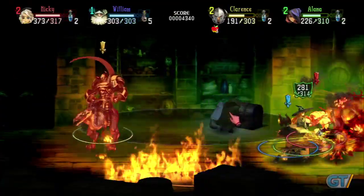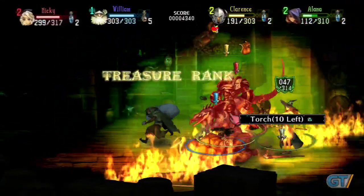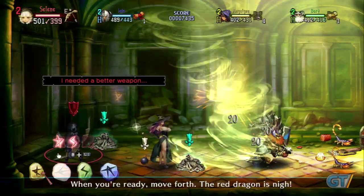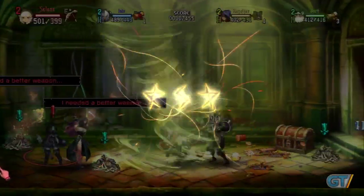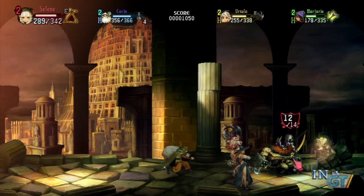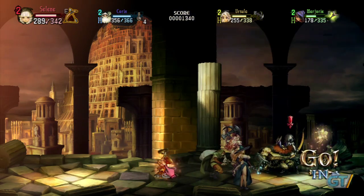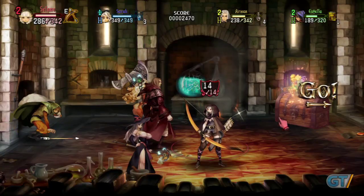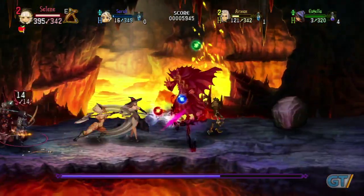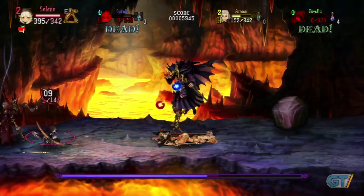The PS3 and Vita versions of the game are identical, and while a bigger screen undoubtedly makes the game more enjoyable to play, features clearly designed for a touch screen become an annoyance on the console version. Poking for hidden treasures with a cursor and invoking magic spells by touching runes aren't really huge parts of the game, but you'll have to get used to moving a cursor around with your analog stick to unlock doors and treasure chests. The ways in which the game extends its life aren't exactly elegant, but they transform what would be a relatively short experience into something repeatable and fun.